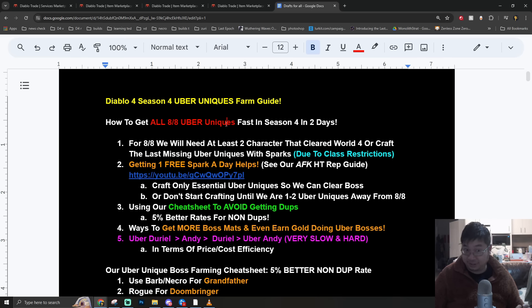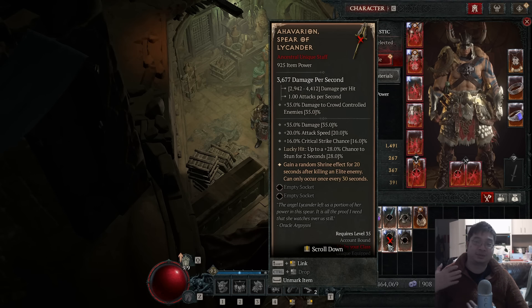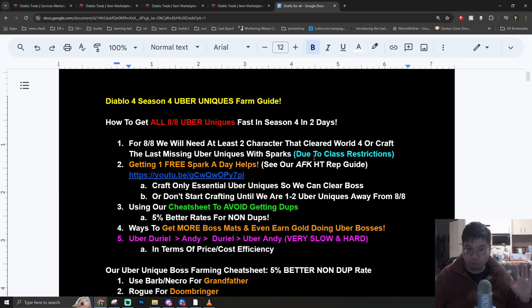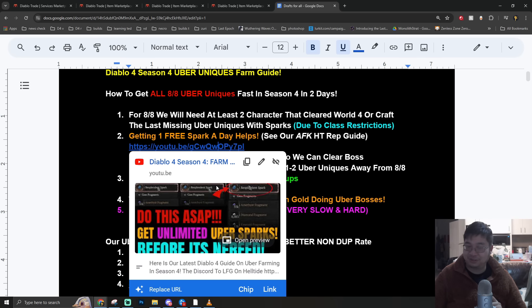The first thing about getting uber uniques is that you need to notice there are class restrictions. You cannot find all eight of the uber unique items because some have class restrictions - like the two-handed staff or the two-handed Grandfather that only drops for Necromancer and Barbarians. If you're planning to kill an uber unique boss like Duriel to get those, you might have to craft the item or make another character.